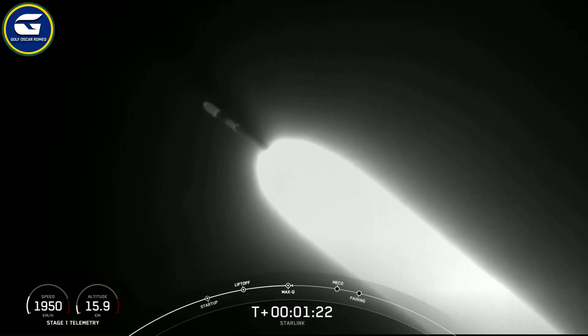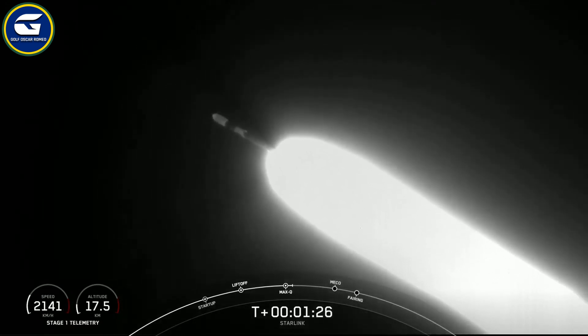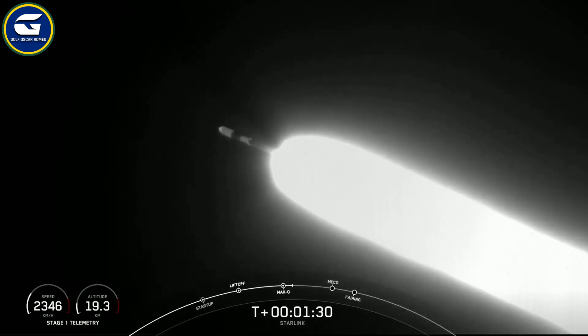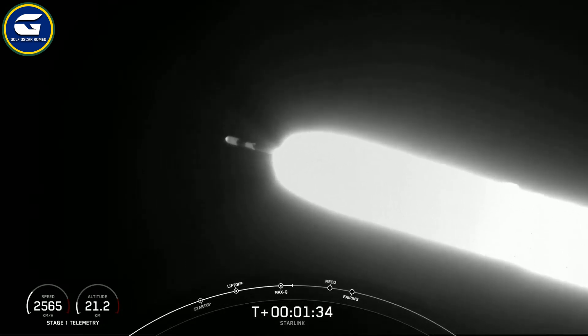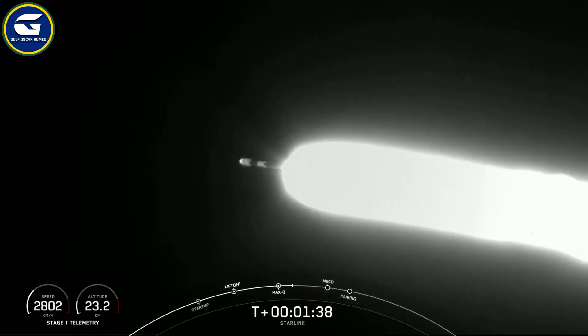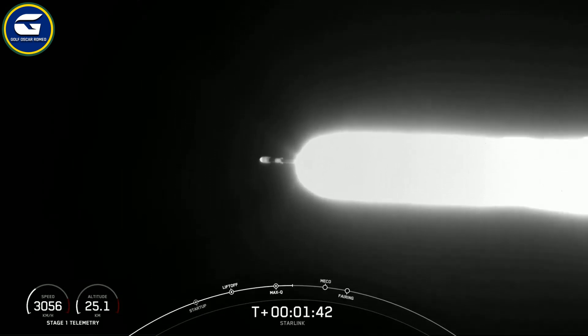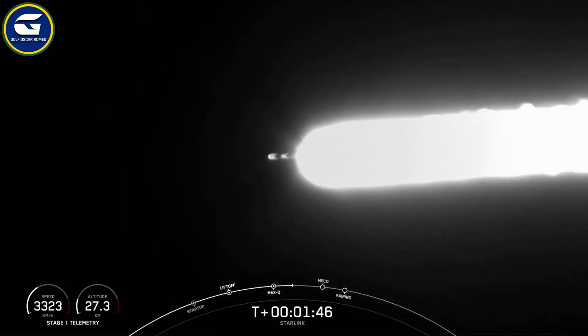In about a minute, we'll have three events happening within seconds of each other. The first will be main engine cutoff, or what we call MECO, followed by stage separation, and SES-1, or second engine start one. MECO is where we shut down all nine of the Merlin 1D engines on the first stage to slow the vehicle down in preparation for stage separation.